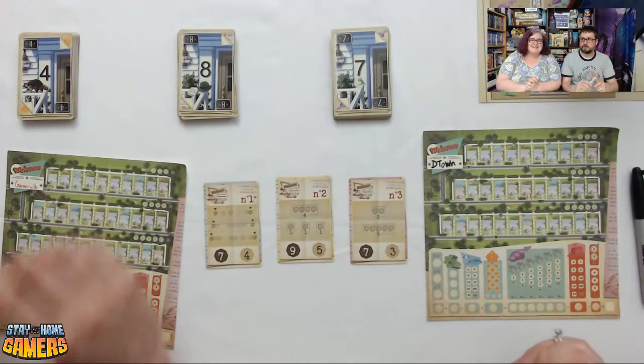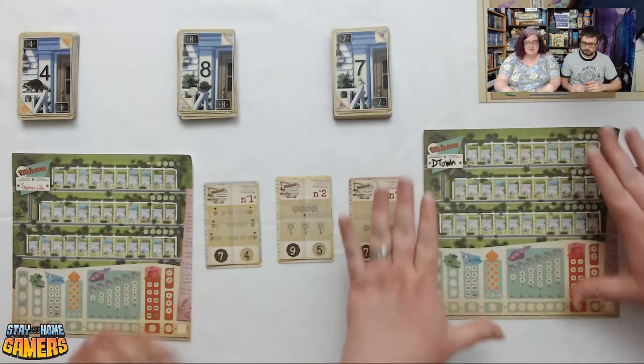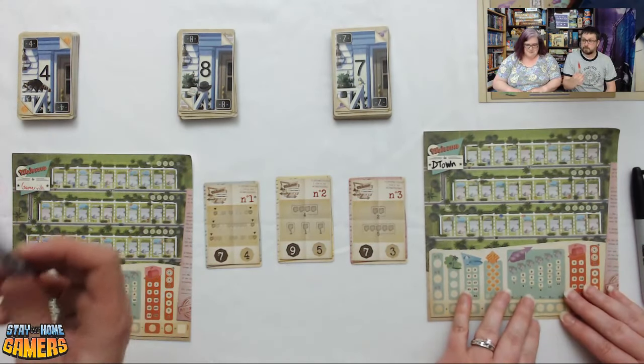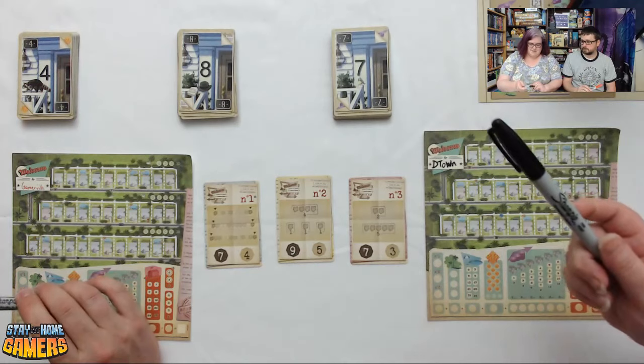We have been totally 50-50 on winning — four games. Who would you like to see win tonight? Brian's neighborhood is called Gamerville, and mine is D-Town — that's the nickname one of my friends gave me. Brian is red and I have black. Normally we use pens, but we want to make sure our numbers pop a little more for you to see.